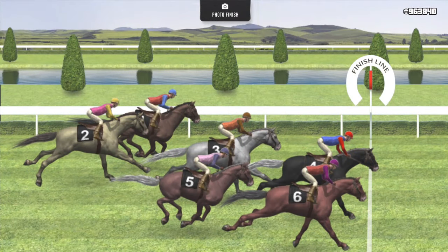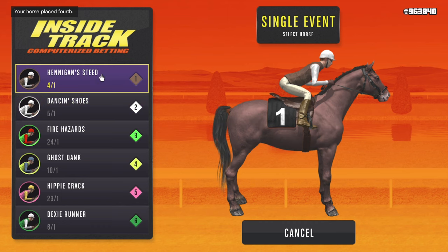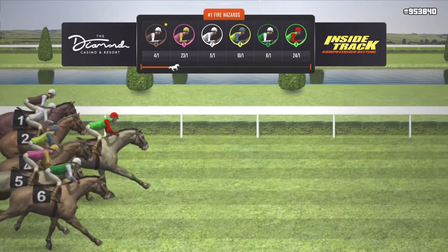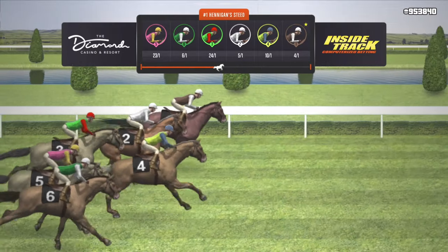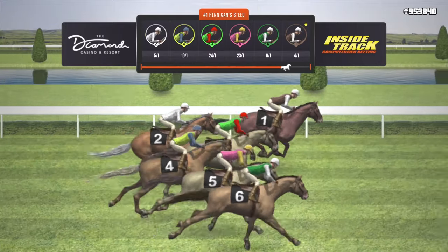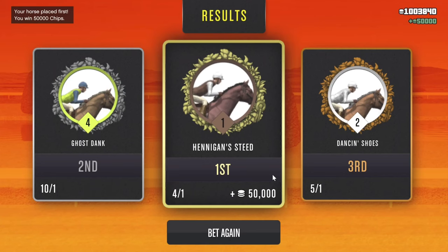I have to win a race within at least the next 3 to 5 races in order to hit a million in a timely manner. Hennigan Steed at 4-1 is one I'm very fond of right now — I like that positioning with the payout of 50k. If we win, we can make it to 1 million. I'm going to go with my initial gut instinct and place my bet on Hennigan Steed at 4-1 in position 1. Steed is in first place and it looks like we're going to bring this one home — and we did it! We hit 1 million chips right here using Hennigan Steed!